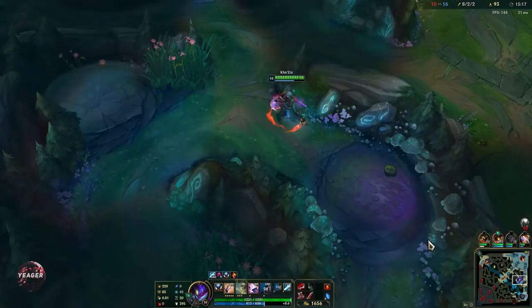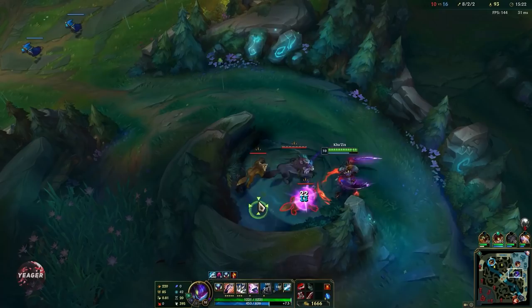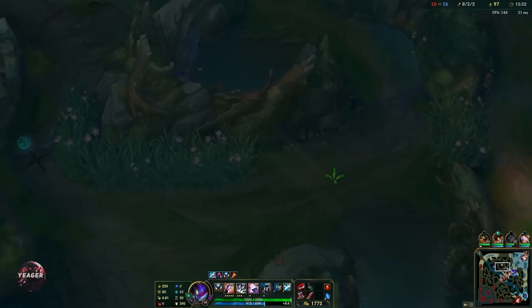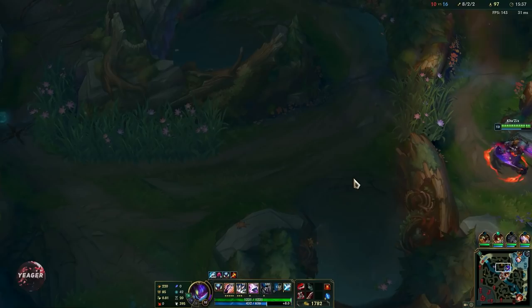It's really easy to farm once you hit level 6 and have that evolved Q, so that's why I like to go for it every time. There was a point where a lot of people liked to evolve the ultimate first, but since you have Duskblade you already get a lot of invisibility from takedowns, so you don't really need it anymore. Just go Q so you can power farm.